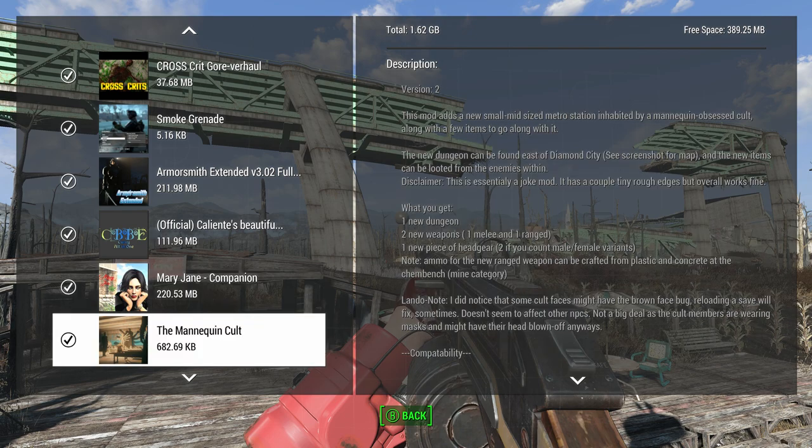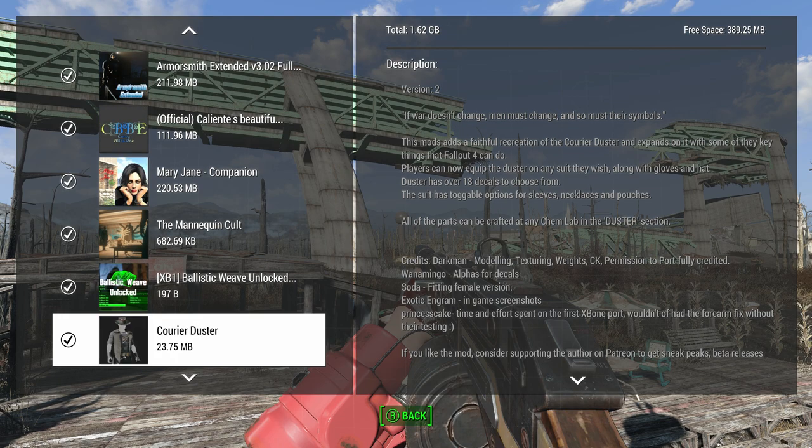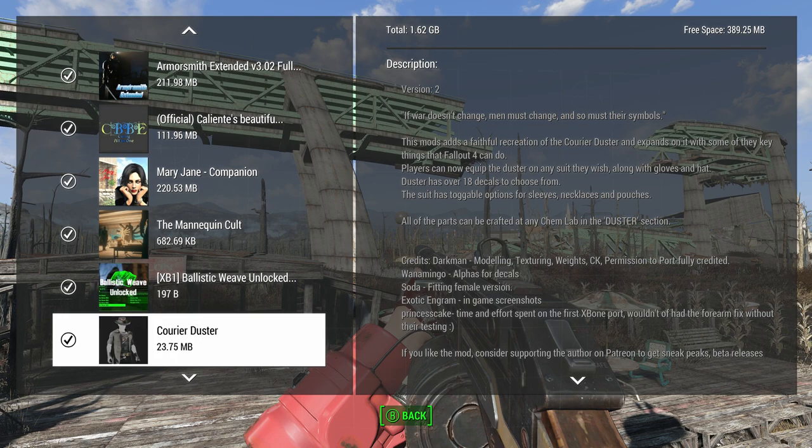The Mannequin Cult is a big quest mod I haven't covered — I don't even know how I'm gonna cover it because it'll be like an hour-long video. Ballistic Weave Unlocked is a big deal — it means I don't have to play through the Railroad quest so that armor mods can take ballistic weave; you have it unlocked from the very beginning. It's not imbalanced because if you don't cheat and give yourself ballistic fiber, you're not gonna have it at the start anyway. The Courier Duster and New Female Animations are both mods I haven't covered yet.